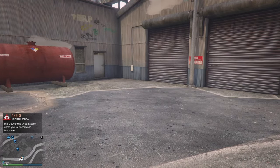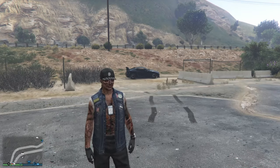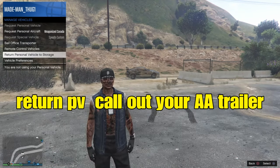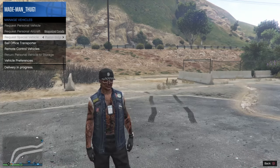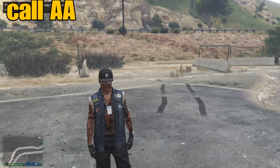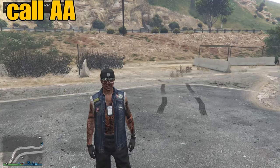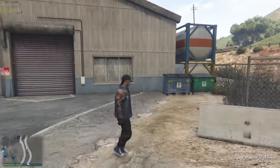The first step we're going to do here, before we call out our MOC, is return this car to storage — the Elegy that we got glitched out with. We'll simply pull up our interaction menu, go to manage vehicles, and return it to storage. From there, we'll go to our interaction menu and call out our AA trailer. When the AA trailer hits the map, we'll give it about five seconds. So we just called the AA trailer out and we're going to leave it on the map for about five seconds.